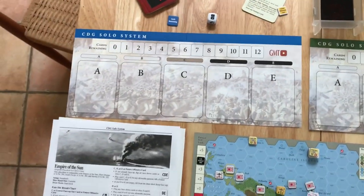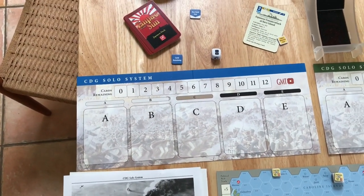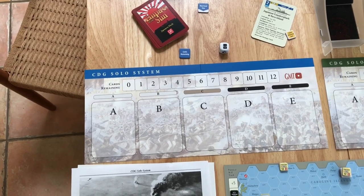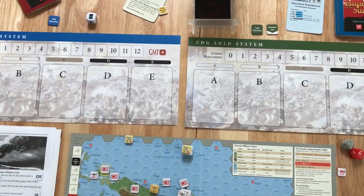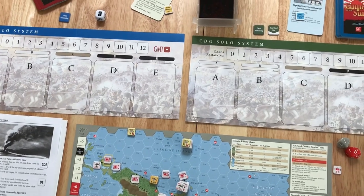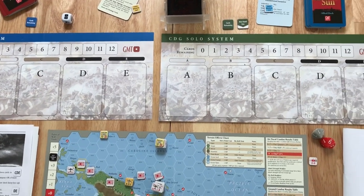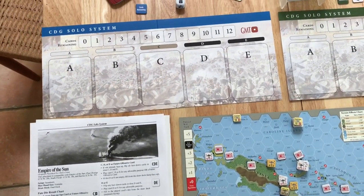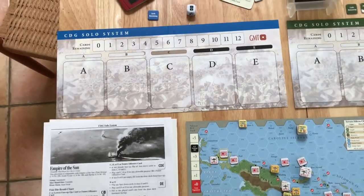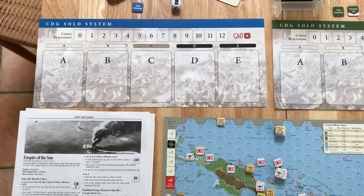If you don't want to pay — I think this costs $20 — they do have a print-and-play option so you can print it out. I'm not sure how the die works in that case, but you could probably just translate one through six numbers to those different symbols. So let's go ahead and set it up, and then we'll start playing.